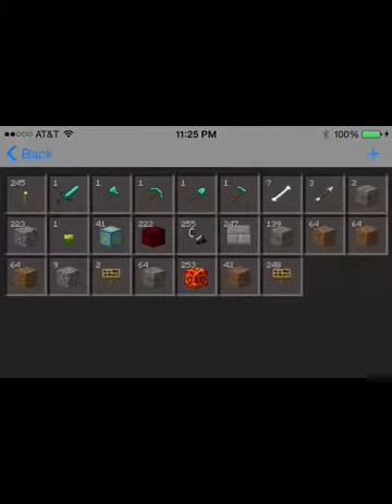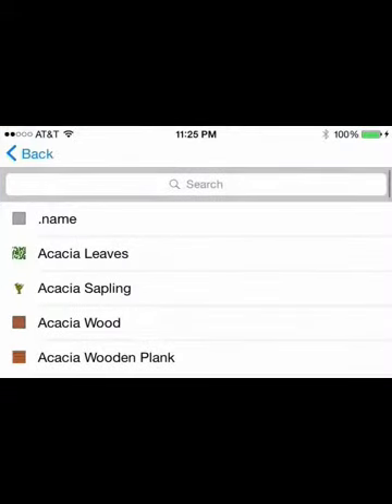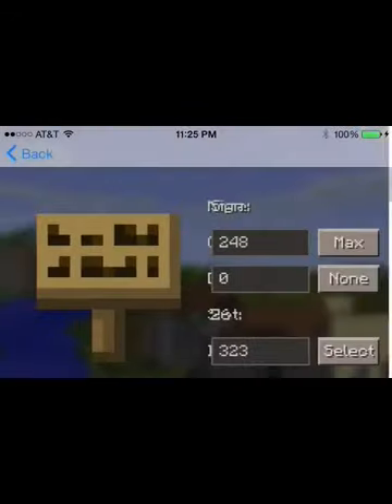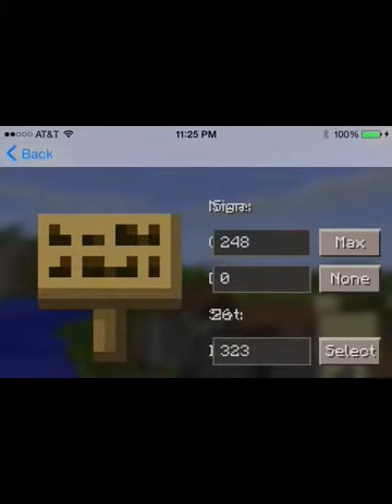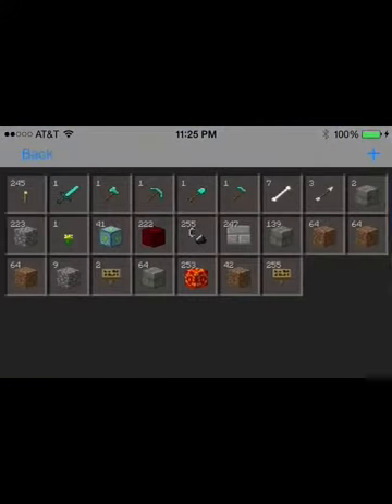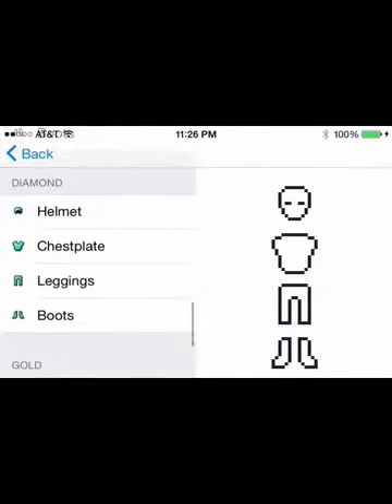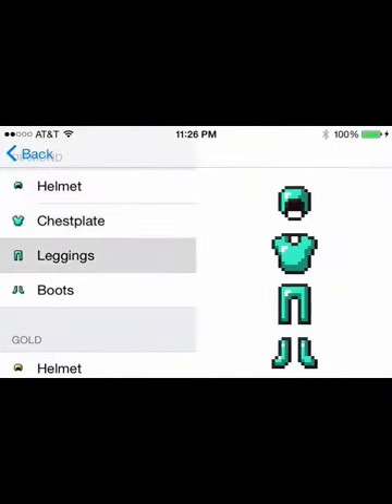Once you do this, you go to Inventory and then you can edit your inventory. You click on one of the things, then you can search up whatever you want. The field at the bottom is the ID, the second one is damage — that says zero. The one that says 248 is how many of it you want. The max is 255, and it'll be the same for you. This is how you edit your armor.